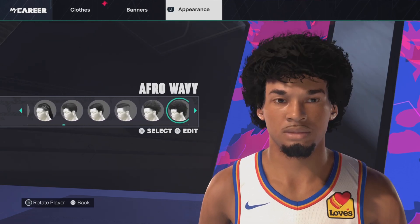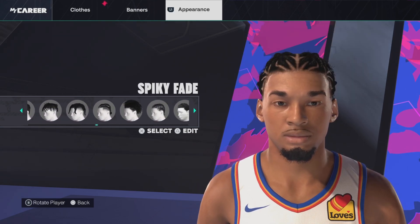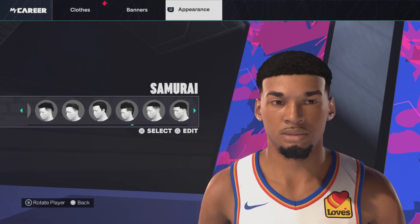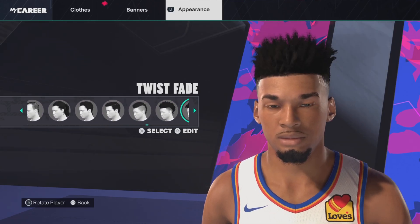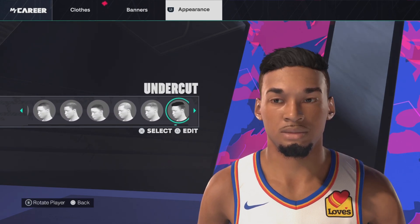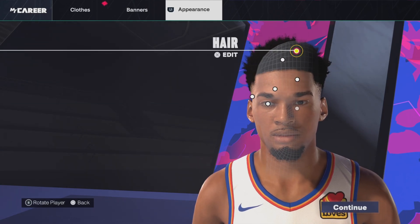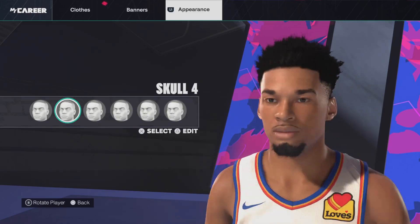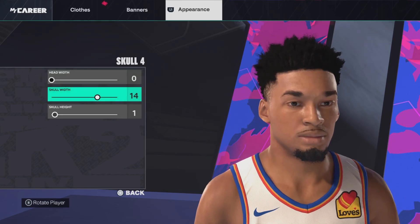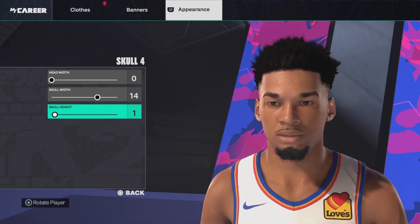This is the hair of the Always UFO 1B on 2K. I believe he has gotten a new haircut in real life — it's a bit shorter. I think it's a short afro. If you want to go with his new hairstyle, which I cannot seem to find — if you find it, use that one if you want. That's a more new hairstyle, but this is the one I'm going with. For the skull, we're going with skull number 4. Head width 0, skull width 14, skull height 1. I will try to go slowly so you guys can copy along.